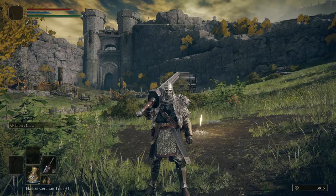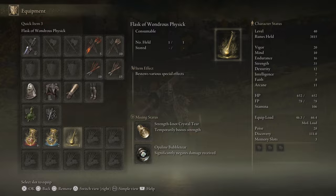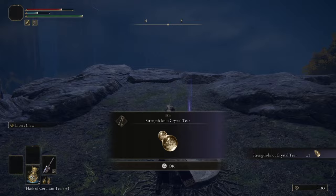Apart from the Colossal Sword, the Arsenal Charm Talisman is one of the most important parts of this build — it will let you raise your maximum equipment load to use the sword with heavy armor. Early game, you'll need to put some points in endurance to equip both. The second talisman is the Green Turtle Talisman that will raise stamina recovery speed, found in Summonwater Village in the northeast part of Limgrave. For the Physick Flask, we need the Opaline Bubble Tear dropped by the Erdtree Avatar Boss in the Weeping Peninsula, and the Strength-Knot Crystal Tear that boosts your strength, found in north Liurnia of the Lakes on the floor.